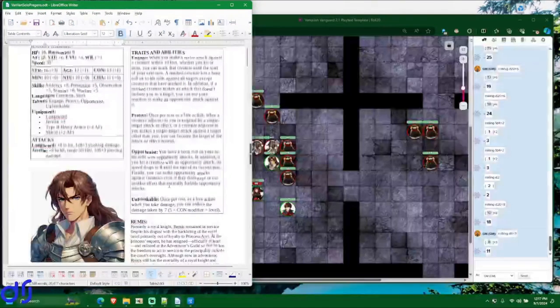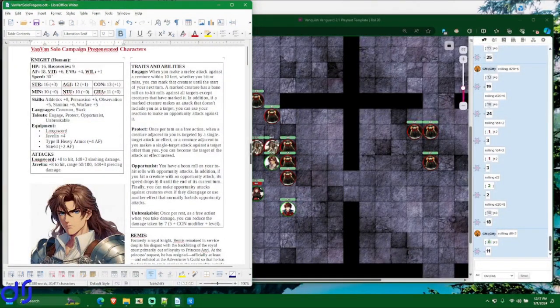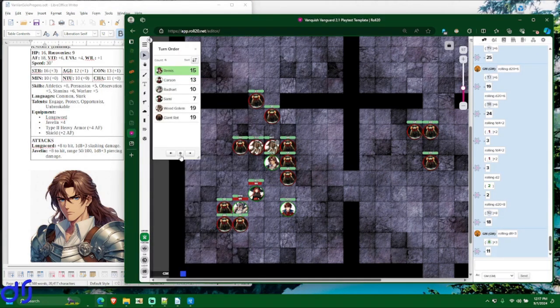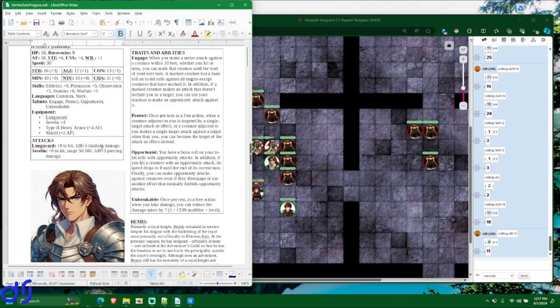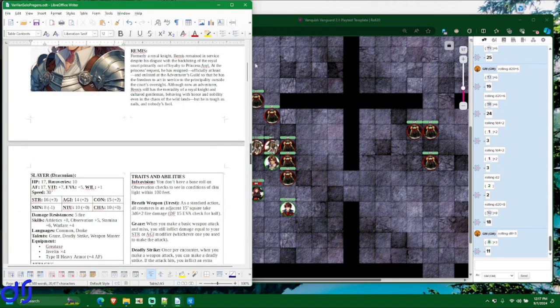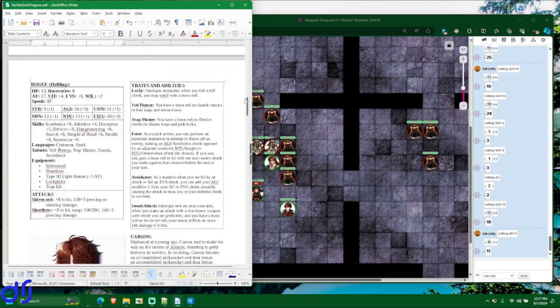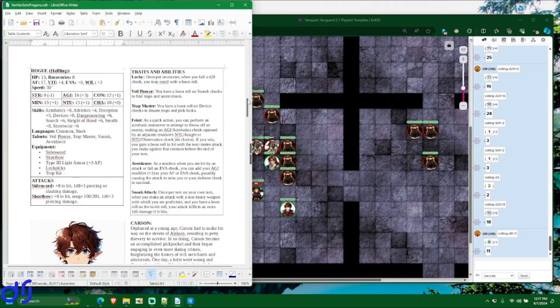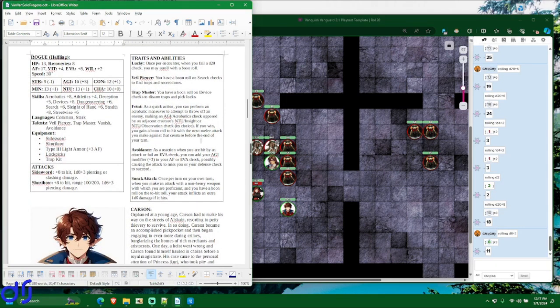We can check if Remis has anything else he can do on his turn, but nothing really stands out. So he's going to end his turn there. Carson is up next. Carson is a character who likes to backstab enemies — he has Sneak Attack.